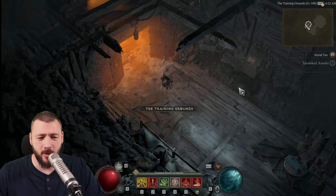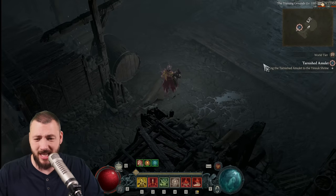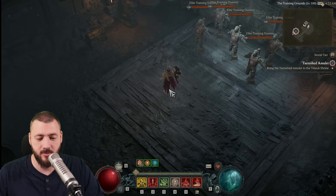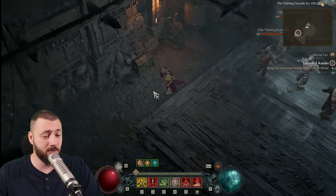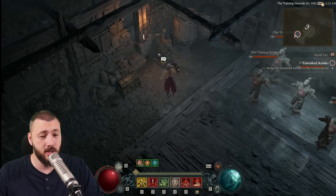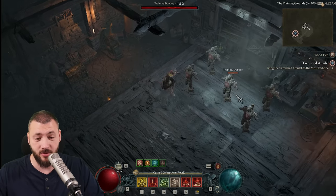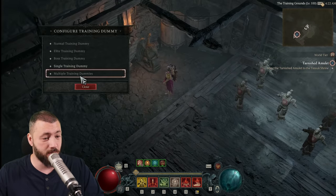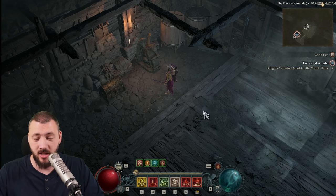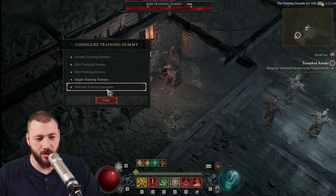The biggest problem right now is that there is no DPS leaderboard, damage meter — nothing. The only thing you can do here is access your stash and pull out any item you want. You have the training dummy configuration, so you can go for a normal one, or put them up to multiple training dummies. You can make them elite or boss training dummies.